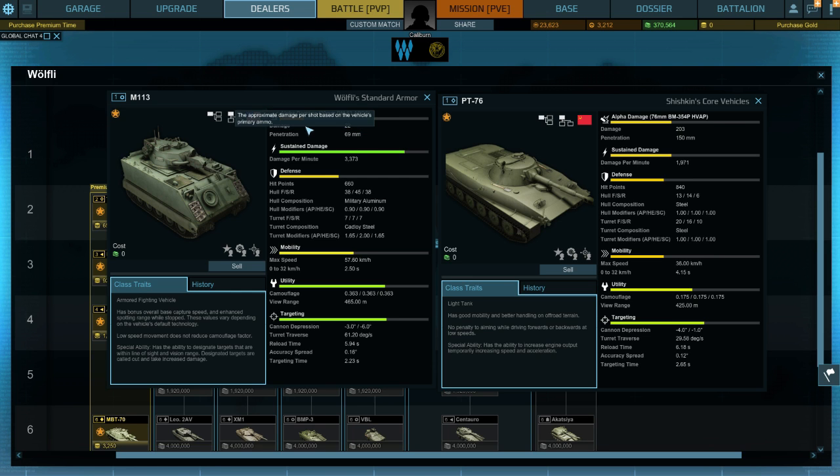Starting at the top: damage. The M113 has a little autocannon — very little damage per shot but fires a lot of shots. The PT-76 has a normal cannon which does a lot more damage in a single shot. Its DPM is quite common for these autocannons. The DPM for the autocannon on the M113 is over 3,000 compared to less than 2,000 for the PT-76.